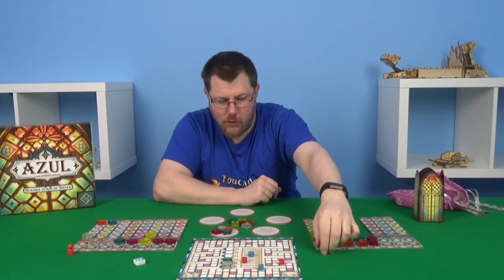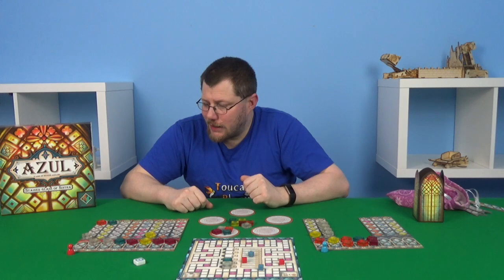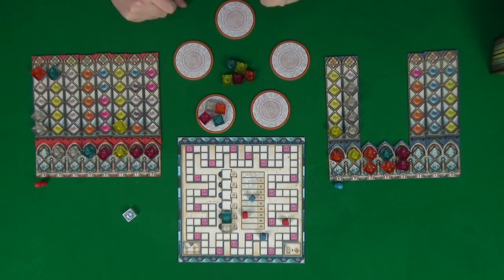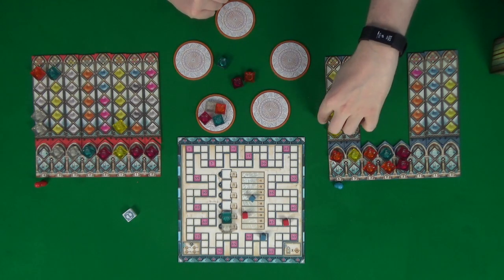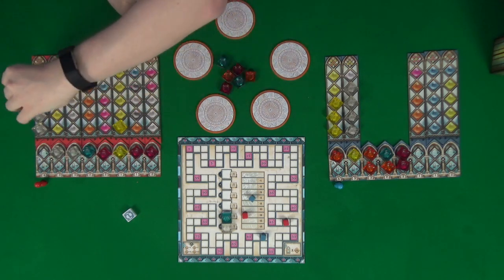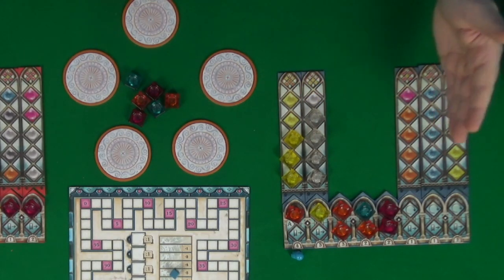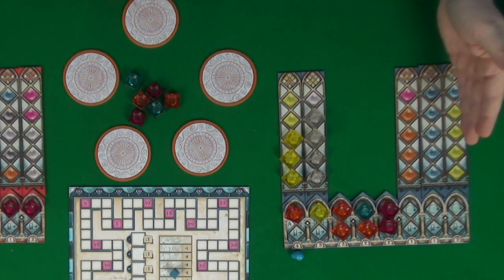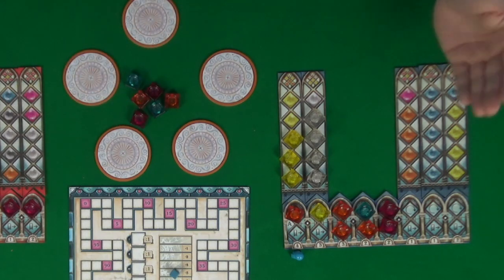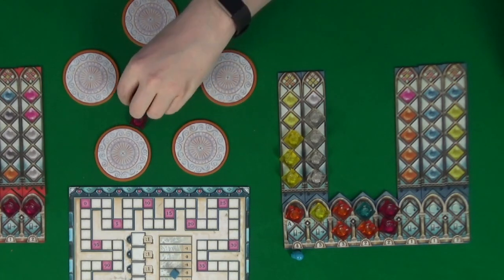Our turn — we're going to move left because we want the yellow. They want clear. I think they're going to just take the one from the middle, which leaves it our go — we're going to take the two yellow. Back to red — they're going to take the clear. Back to us — there's no clear, no yellow, so we'll ignore those. Going over to the left we could either take the blue or the orange. If we go for the orange we've still got room to move for the blue, so let's do that.